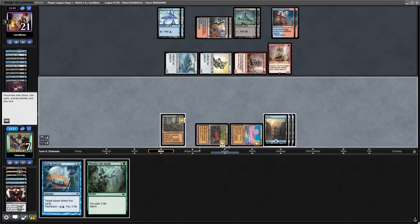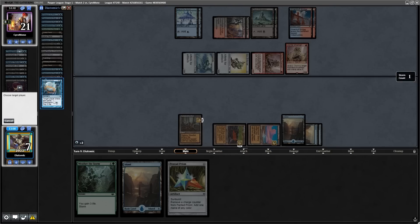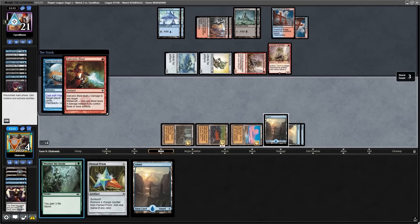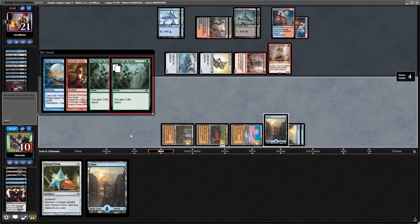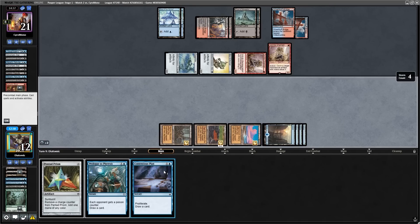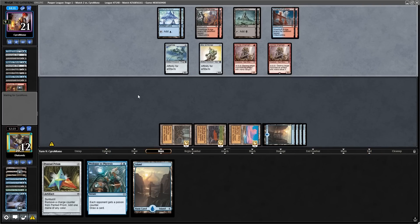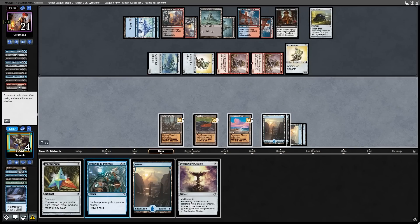With Weather the Storm off the top of the deck we can try and gain a lot of life, but first we've got a Deep Analysis. Finding a Pentad Prism and a land, I wanted more information so I flash back Deep Analysis — but I completely overlooked the fact that Deep Analysis costs three life and would put me on four, so they follow up with a Galvanic Blast and now we have to Weather the Storm. With Deep Analysis resolving they don't have a counterspell, so we can proliferate again and hope they can't kill us. The opponent casts a load of spells but eventually attacks in and passes, and we give them the infect counter to win the game.